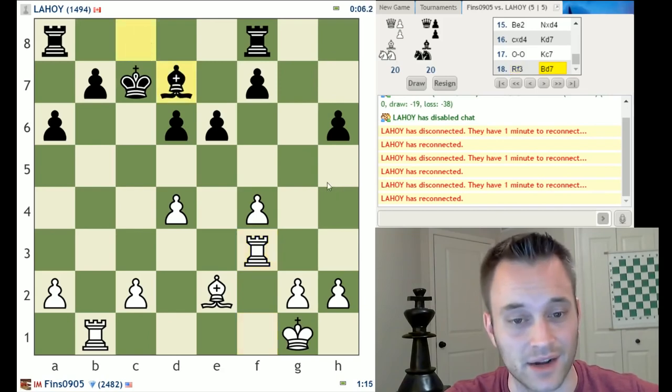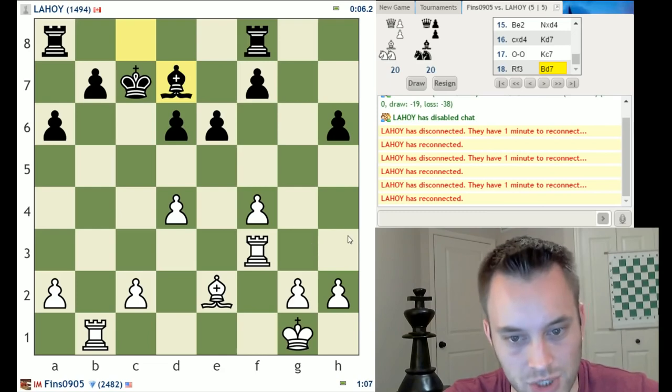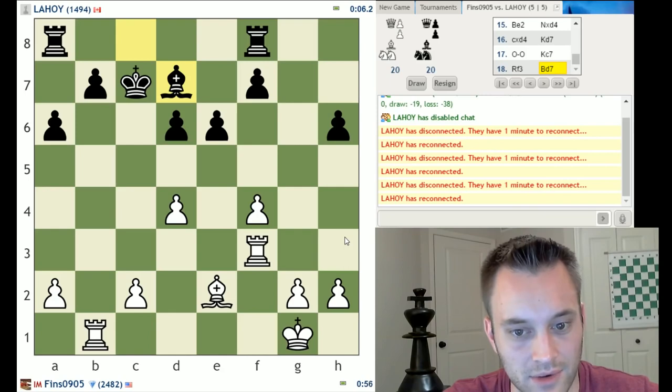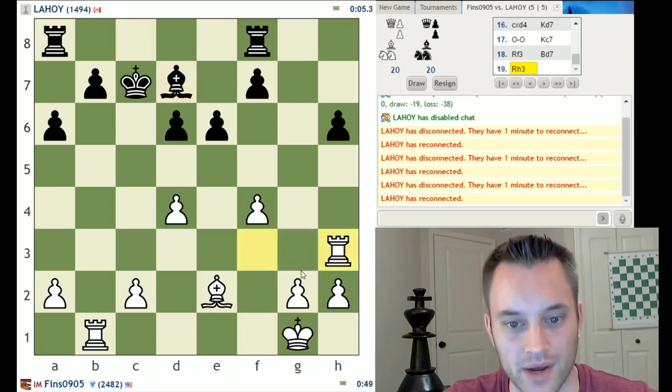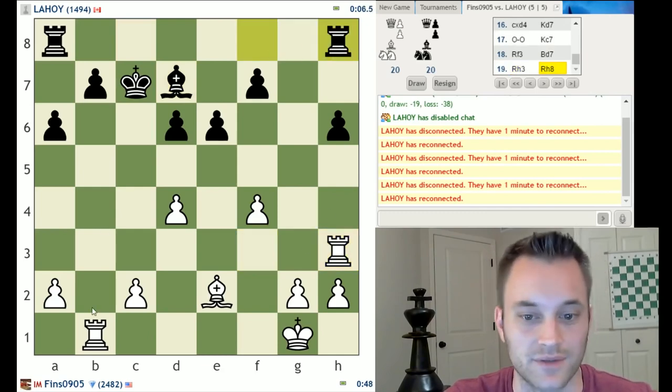I just don't think black's going to make it on the clock. A plan I sort of like here — it's a bit caveman-ish — but rook h3, rook h8, and then bring the other rook up to b3. Let's do this: attack that weak pawn, and send this other rook up to b3, maybe in the hopes of doubling on the h-file. That's my big idea.